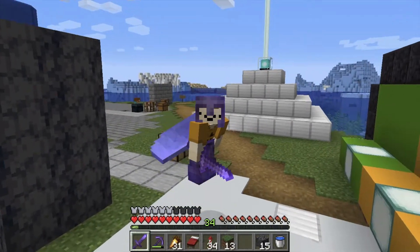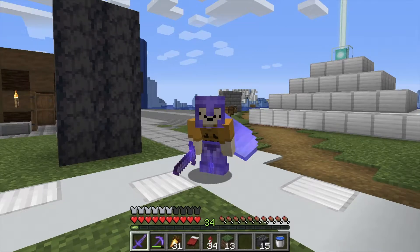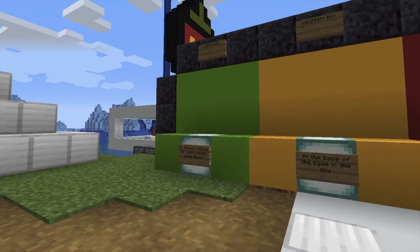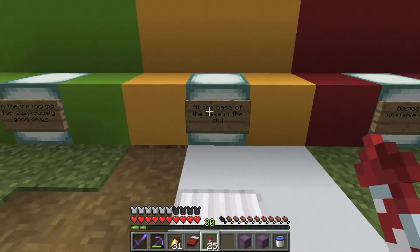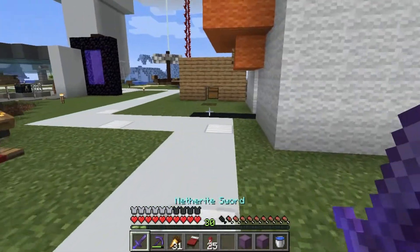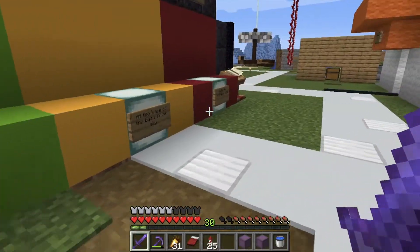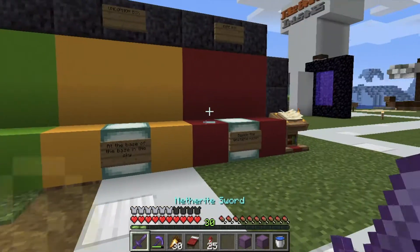So now it's just time to make the finishing touches on this game. I don't want to show where I'm hiding the shulker boxes, so I'll skip to when I'm done. And here it is, fully finished. I have done hints, as you can see, and I've also done an instruction book. So I think the game is actually ready to play now. I'm honestly pretty surprised because that really wasn't that much work at all. So now I guess we just wait and see if people play this.